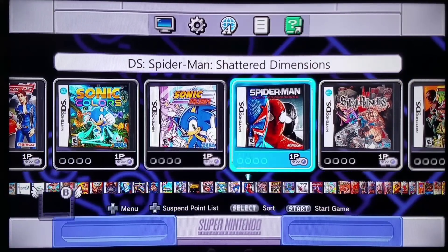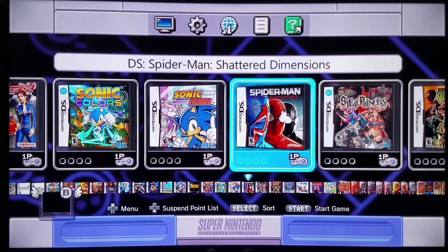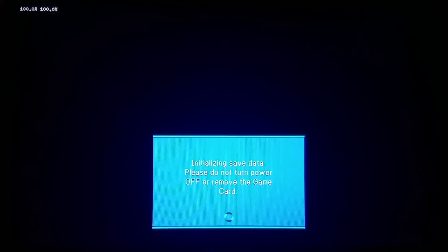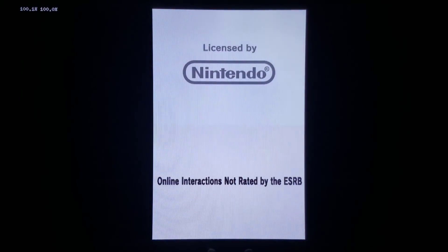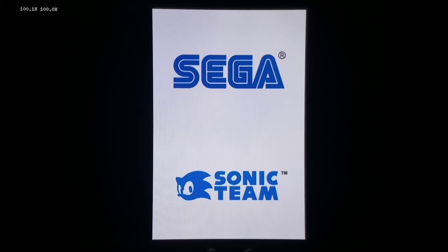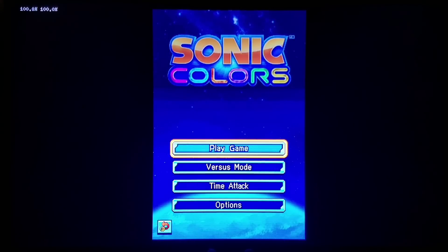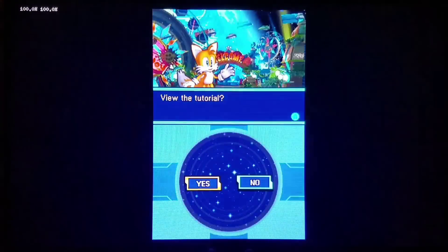What happens if Sega puts a game that's not on a Nintendo system onto a Nintendo system? Let's see — we'll try out Sonic Colors. I'm a big fan of each and every Sonic game I've played except for Sonic Unleashed — that's probably the one game in the entire lineage that is just god-awful. Nearly every other one I liked. My favorite of all of them is Sonic Generations on PlayStation 3, with a great combination of 3D and 2D levels from various Sonic games.